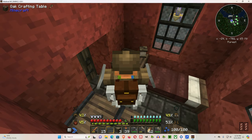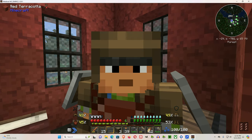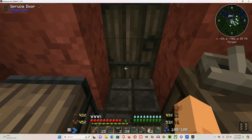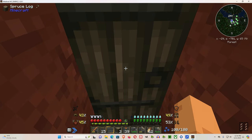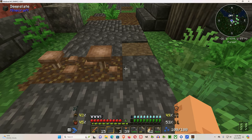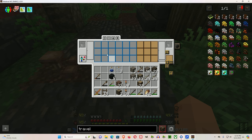First thing you need to know is where it goes — the backpack goes up on your back slot. If you press F5 you can see the backpack on your back. Hit B to open it. It has a crafting grid inside, so you can craft things while traveling.